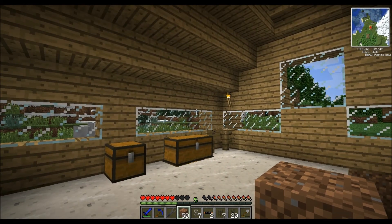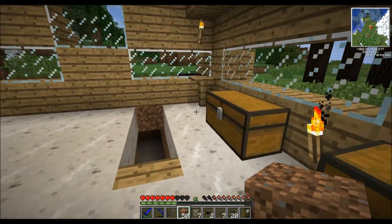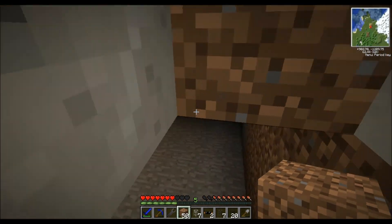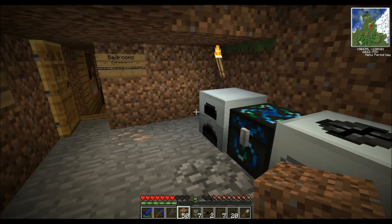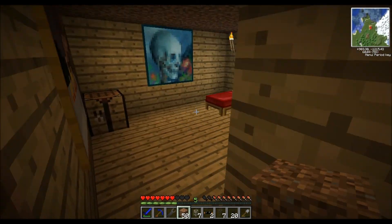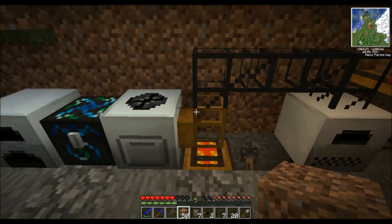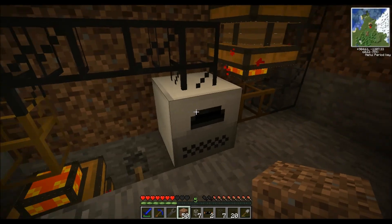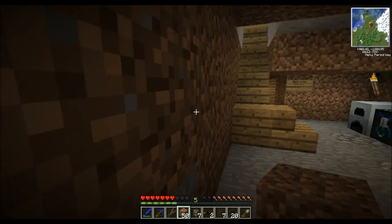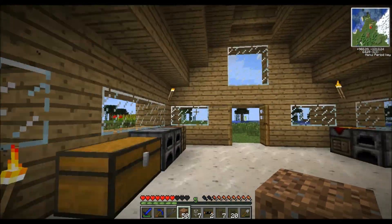Hi everyone, welcome back to the PC Controlled House. It's been a little while since I played this. I've done a bit of stuff offline — we've got bedrooms now, a workstation, a macerator that feeds a furnace, and I've built a sorting facility.